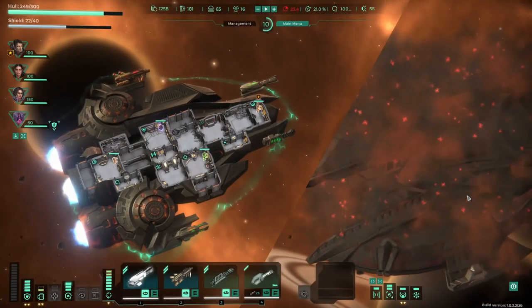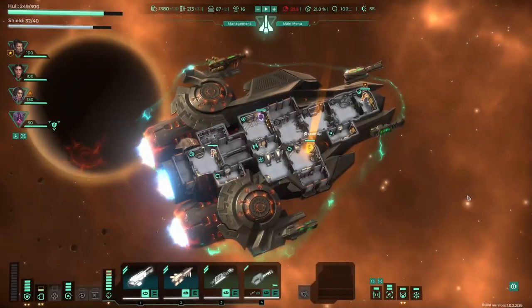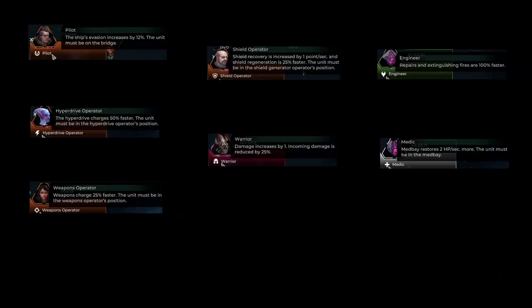Each crew member has a specialization that will improve their effectiveness when performing a specific task. On their 4th and final level, the choice will be between two usable abilities that can be even more impactful than the previous perks. There are 7 different specializations, each one with some perks, abilities, and regular bonuses.